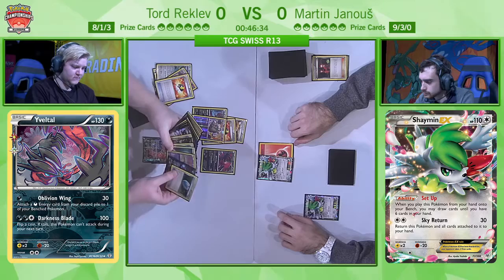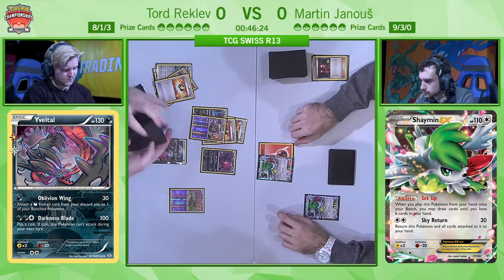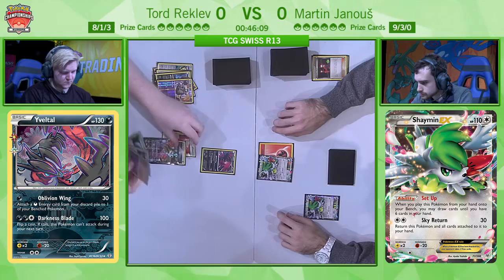We're going to see if Tord is experienced enough to know what Martin is going to throw at him. It seems he's happy enough to go for the Ultra Ball for Trubbish — shutting off the Rattata is going to be important at times because Floatstone is so important. We do see Tord go for that Trubbish as quickly as possible using the Ultra Ball. It's often the case that you can simply draw-pass turns against Martin's list because you don't want to play too many cards out yourself.